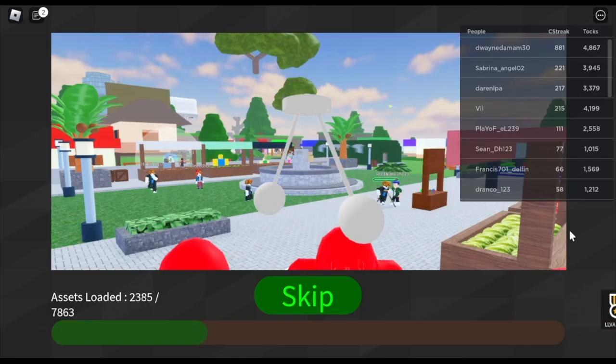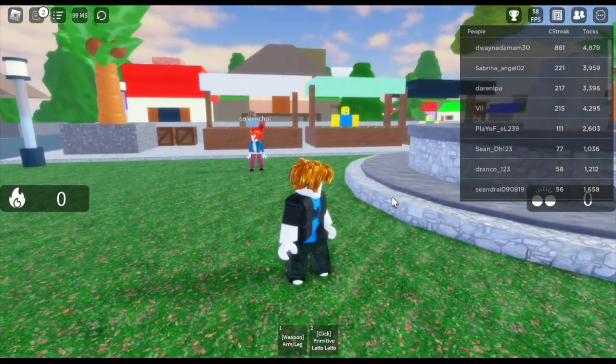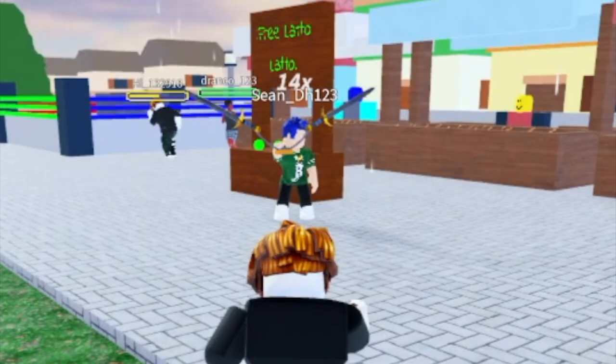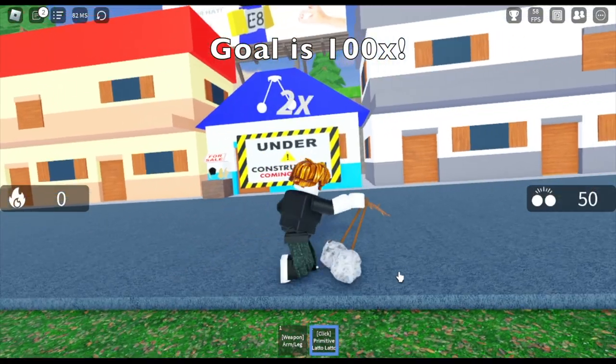Lato Lato is so popular in our country right now that I saw my niece playing this game, Lato Lato V Alpha 6.1. So I decided to try and unlock all the Lato Latos possible. As you can see, you're going to start with the primitive Lato Lato, made of rock. Someone's using a sword over there — I think that's dangerous. Anyways, our goal is to do Lato Lato 100 times with the primitive Lato Lato. Let's go!